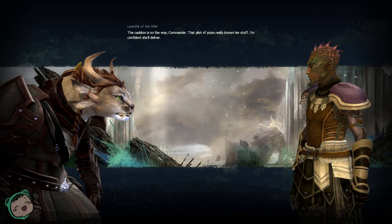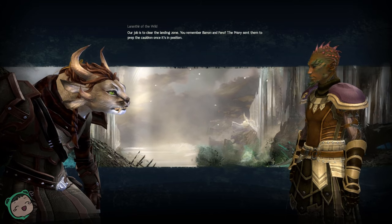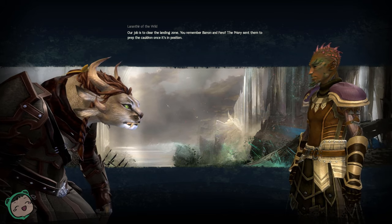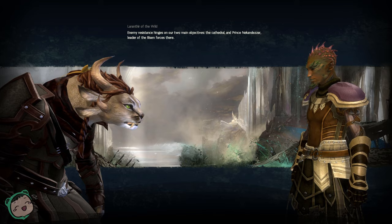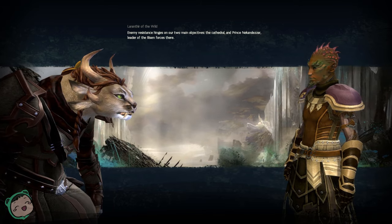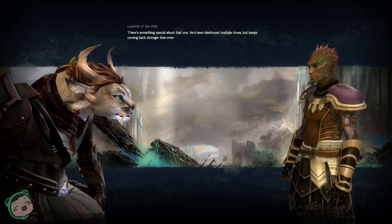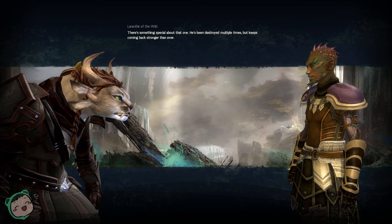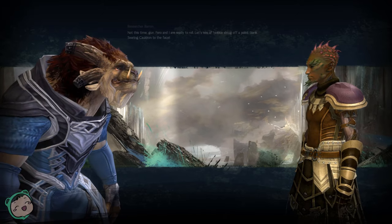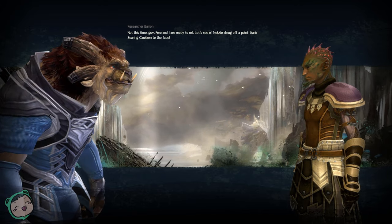In-game dialogue: 'The cauldron is on the way, Commander. That pilot of yours really knows her stuff. Our job is to clear the landing zone. The priorities are to prep the cauldron once it's in position. Enemy resistance hinges on two main objectives: the cathedral and Prince Neckendezer, leader of the risen forces. He's been destroyed multiple times but keeps coming back — he has some power of rebirth.'